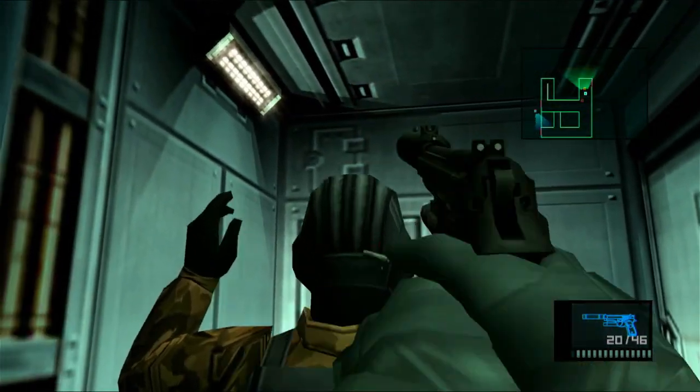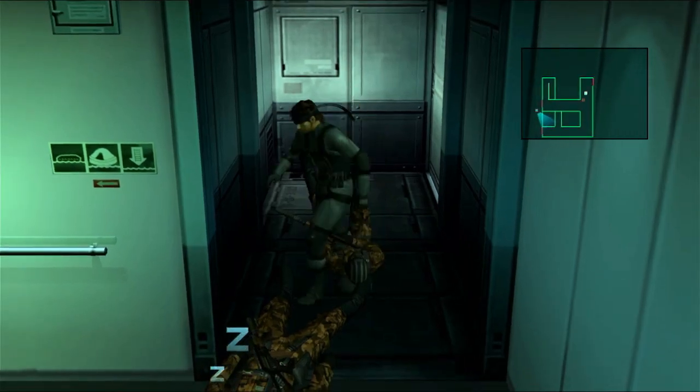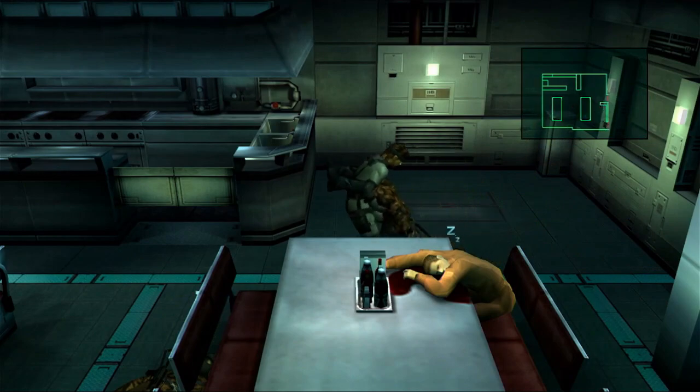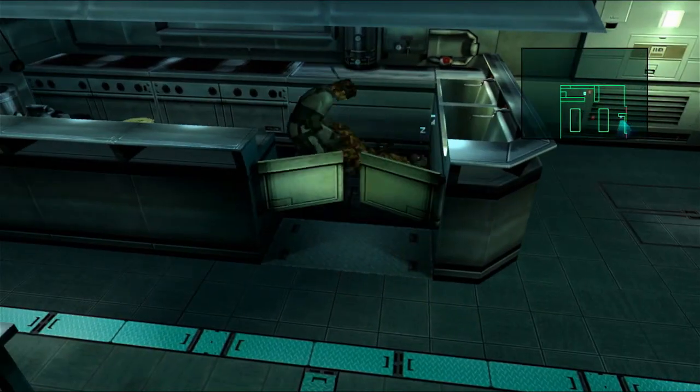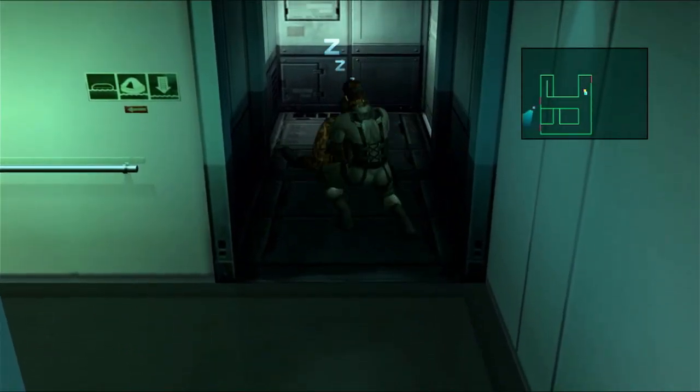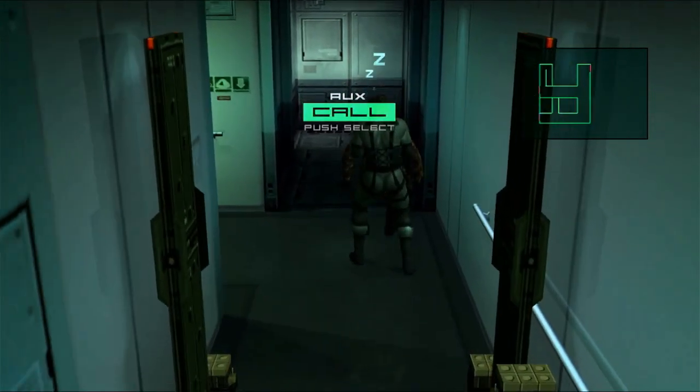Once I have both of these guards asleep, I'm going to move one out of the way where he's not going to trigger the guard coming up the stairs, so I have a little extra time to work. Then I'm going to move the other one back to where he's just slightly in the path of the guard so I can get the drop on him. This should work.